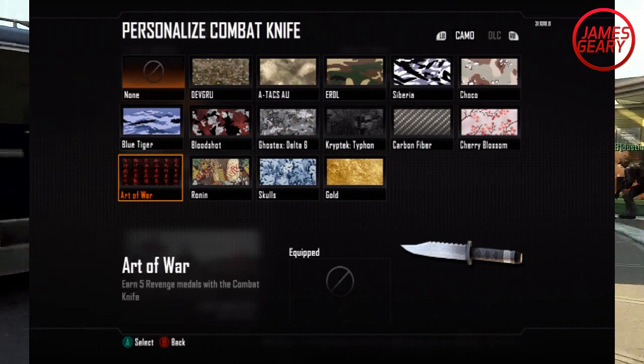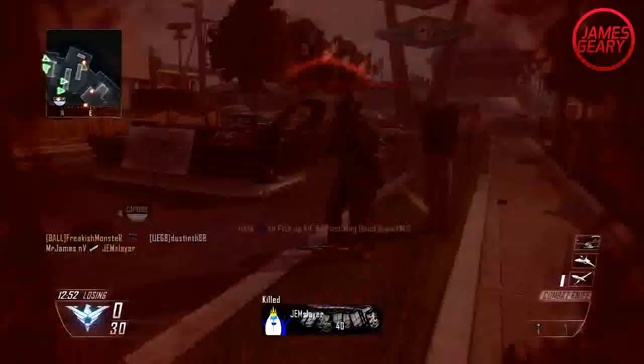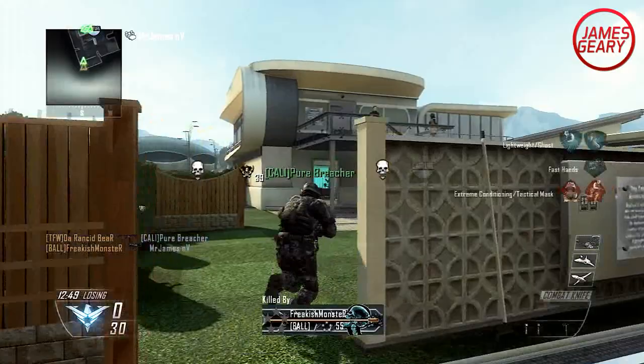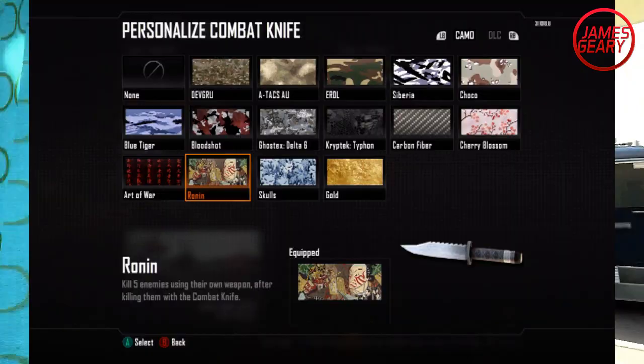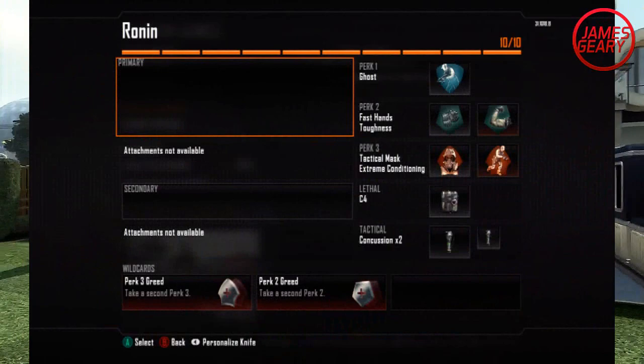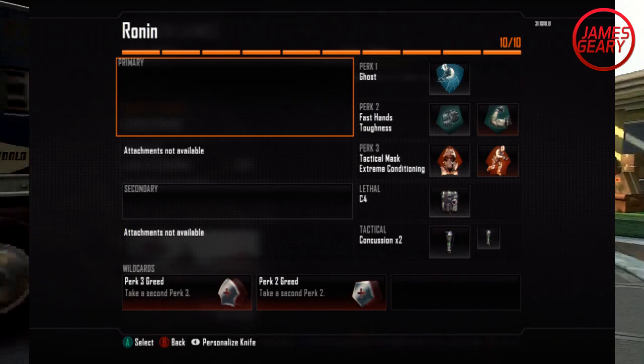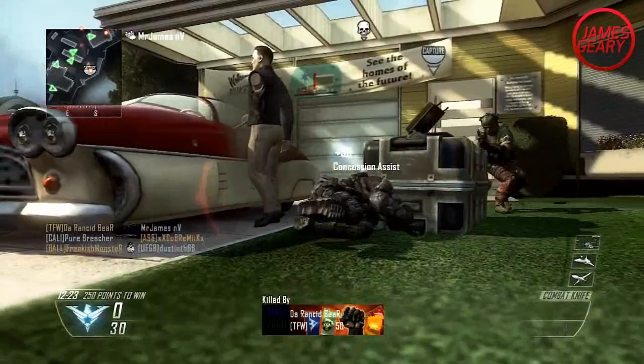Now the Art of War camo (5 revenge medals), the Carbon Fiber camo (10 backstabber medals), and the Cherry Blossom camo (5 survival medals) will eventually come over time, so there's no need to specifically play for those. I definitely recommend playing for the Rodent camo — killing 5 enemies, picking up their weapon, and killing them again with it. This might take a little work, but it can be done pretty quickly. I made a class where I didn't use Lightweight since I found myself playing more defensively, needing only 1 kill before switching to the picked-up weapon, so I'd just sit back, relax, and wait for the enemy to come to me.